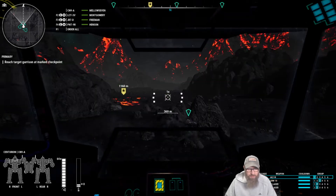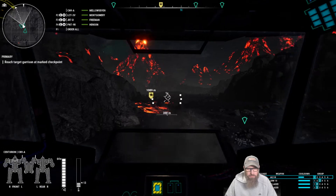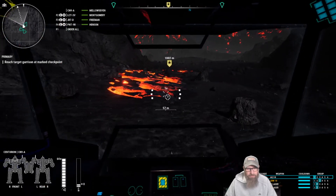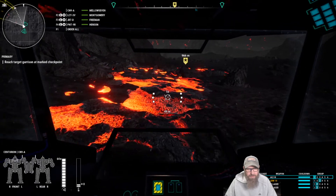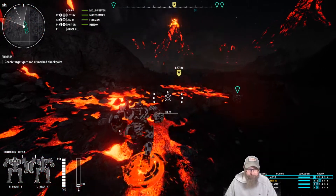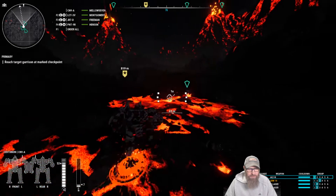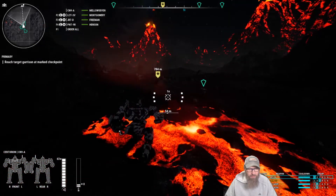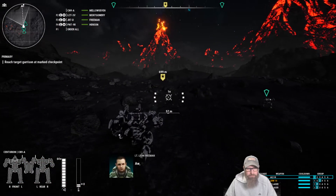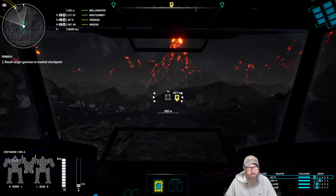I'm gonna get back in the mech and turn off the night vision so we can enjoy it. The little Locust — he's like, okay, I won't run in front of you. I don't know what happens if you run into one. Nothing, except it looks cool. It does not appear to increase our heat — we had to do it for science. Oh, these volcanoes are so cool.